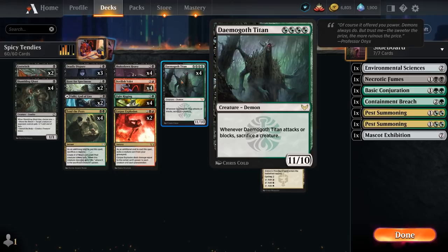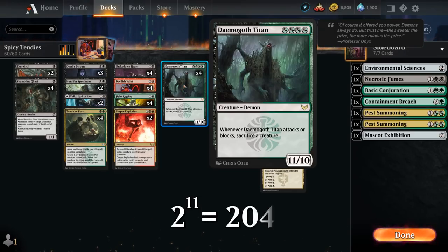At 4 mana we also have Demogorgon Titan, an 11/10 that can only attack or block if we also sacrifice a creature. Not the best card individually, but a great combo with Tend the Pests. If we sacrifice Titan to Tend the Pests with Valet in play, we can get it up to 2048 power — and that's before factoring in any additional ways to increase its power or play more creatures in the same turn.